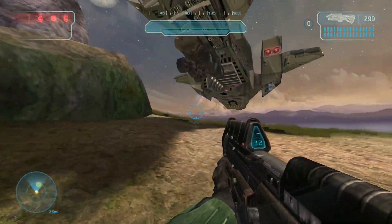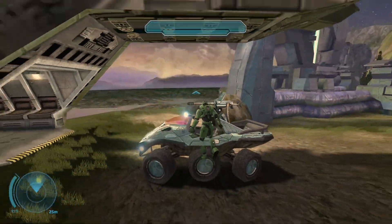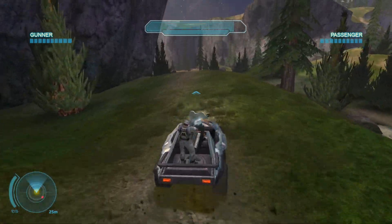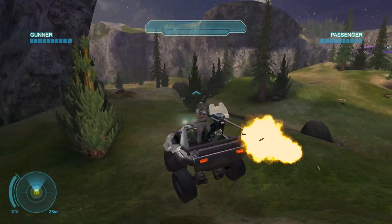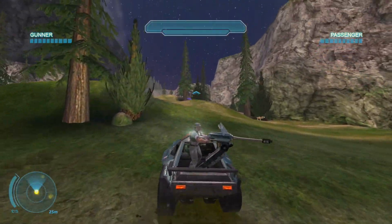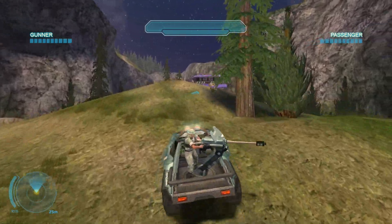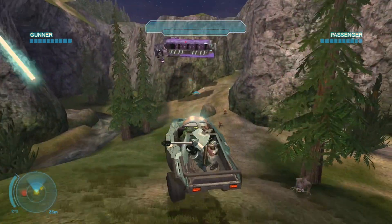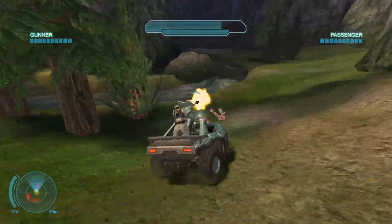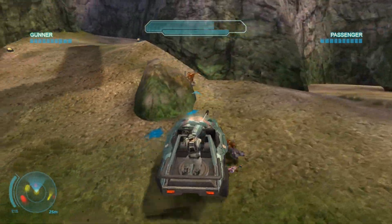The Warthog is instead the six-wheeled Aardvark from a Halo game that was never released. While it's been discussed that the Aardvark has the same traits as the Warthog, it feels like the Aardvark has a sharper turning radius with a slight increase of torque. It would make sense the Aardvark would find more traction than the Warthog, given the amount of surface area being contacted by all six tires. In any case, it's not a drastic change — it is fun to drive.